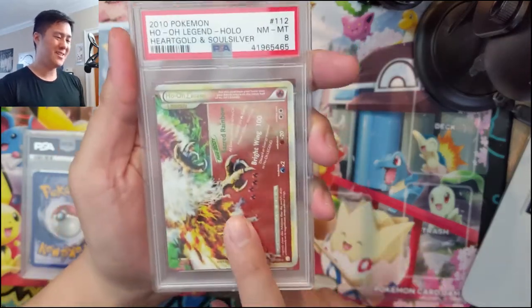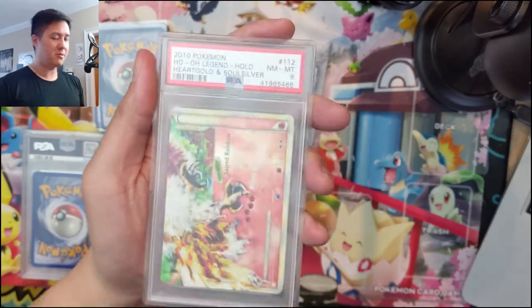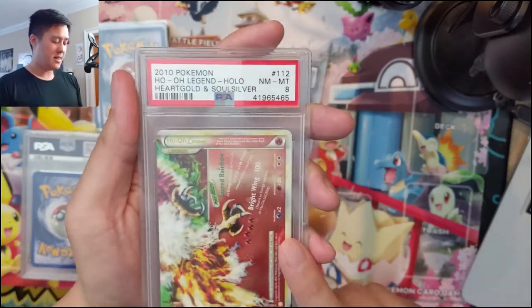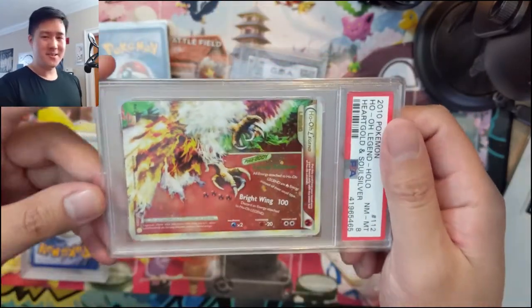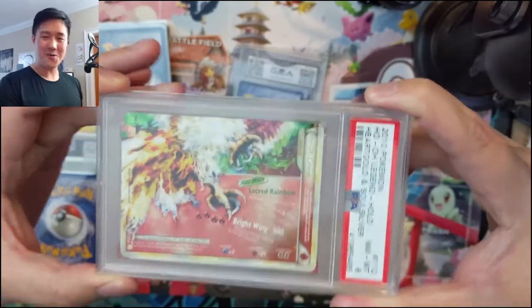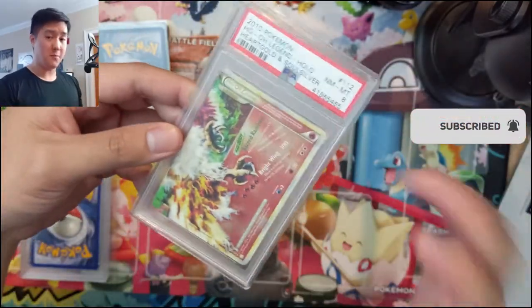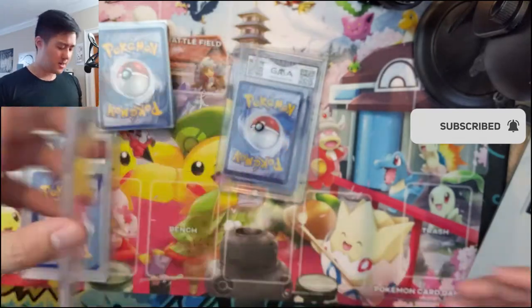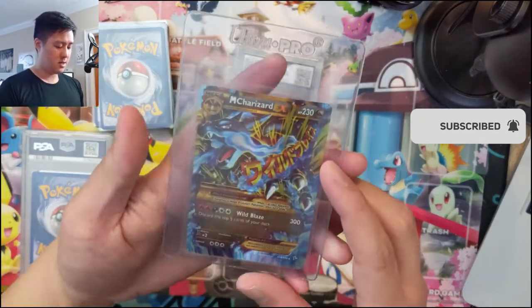We're also working on the Legends cards, both PSA and raw — we'll definitely finish the raw very soon. This card doesn't really do it justice without its top half. All you see is Ho-Oh's feet, but basically it's two cards that create the full picture — kind of a cool idea.